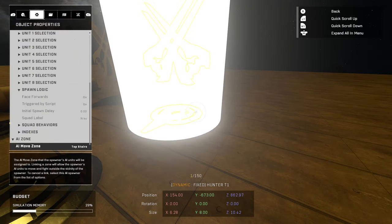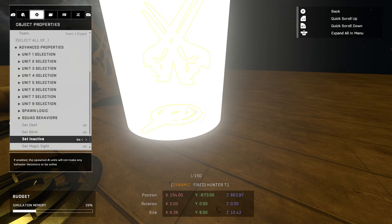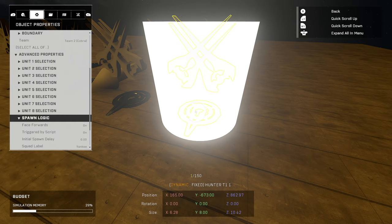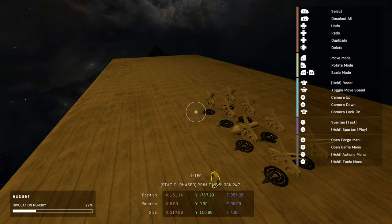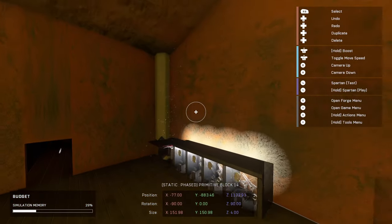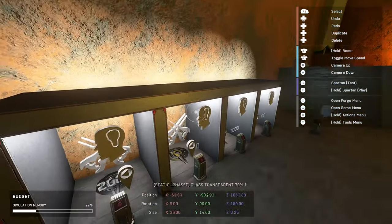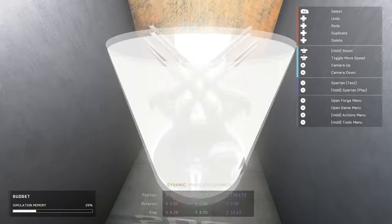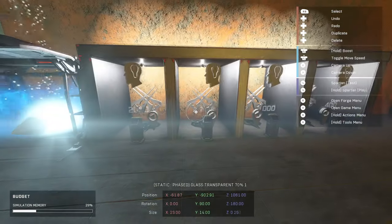One last thing — go to squad behaviors and set it to inactive so they don't run off the edge. Of course, you're going to want to nav seed down here and put a nav mesh so they can actually spawn in the first place — just like plenty of my previous tutorials explain. All this vending machine-looking stuff is just for looks; you don't have to do any of this. I have it set so an AI will spawn back there that won't do anything — unrelated to all teams and squads — so that way you can see what you're buying.